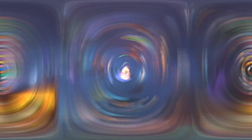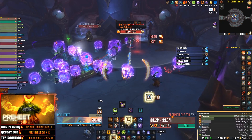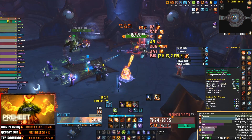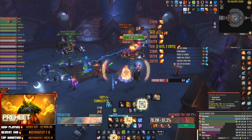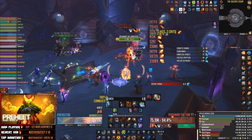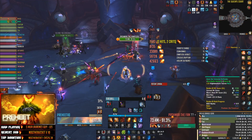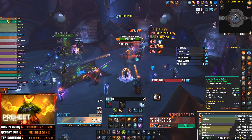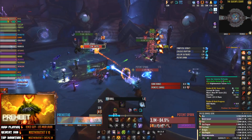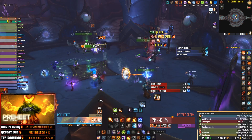If your Fireball doesn't crit, the moment you'd want to Fire Blast is when you're entering your actual Combustion phase: pop Lucid, Fire Blast, drop Rune of Power, pop Combustion, then Fire Blast again. Make sure you drop Meteor at three stacks of Blaster Master. If you're running low on Fire Blast charges, it's totally fine to Scorch-weave — switch to Scorch and weave it with your Fire Blast charges to maintain Blaster Master stacks.